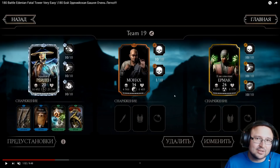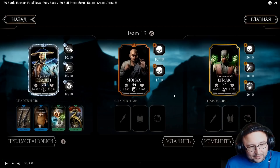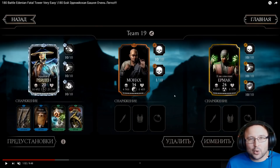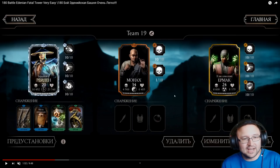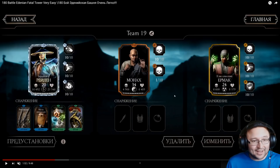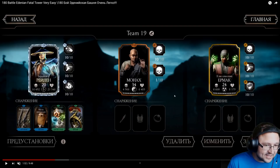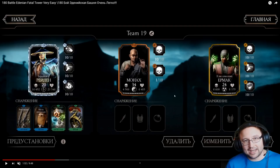Now look at his equipment — he has the revolvers maxed out. Injustice 2 Raiden doesn't really require block breaker, but taking block breaker in this fight helps make sure Jade doesn't hit you. He has Injustice 2 Raiden at Fusion 3 Level 20, but this can be achieved with Level 50 Fusion 0 as well. Higher fusion will be even faster.